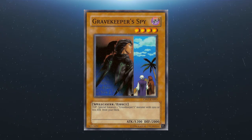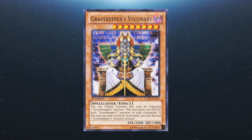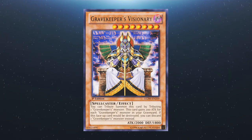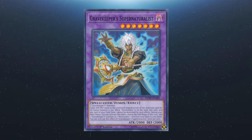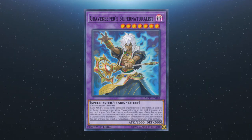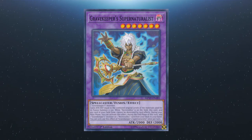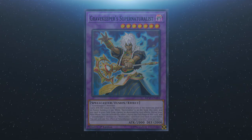There is also Gravekeeper's Spy — flip effect: special summon a Gravekeeper monster with 1500 or less attack from your deck. Gravekeeper's Visionary: you can tribute summon it using one Gravekeeper monster; it gains 200 attack for each Gravekeeper monster in your graveyard; and if it would be destroyed, you can discard a Gravekeeper monster instead. Lastly, we have our single extra deck option, Gravekeeper's Supernaturalist. It requires two Gravekeepers to make. It gains attack and defense equal to the combined original level of the fusion materials times 100. While Necro Valley is on the field, this card and any card in your field zone cannot be destroyed by card effects. During your main phase once per turn, during the end phase of that turn, you can add one Gravekeeper monster or one Necro Valley card from your deck to your hand.